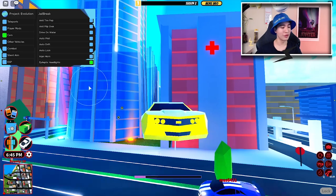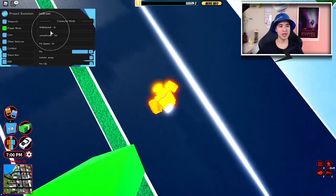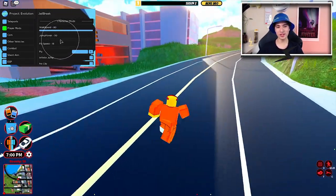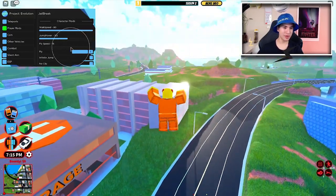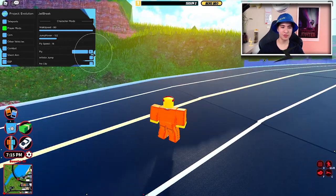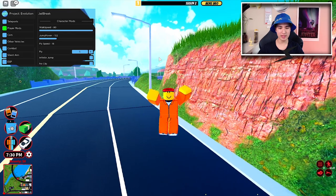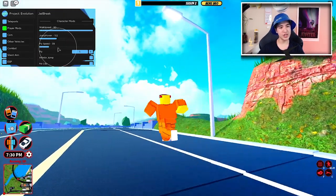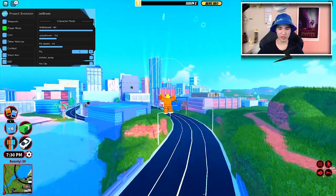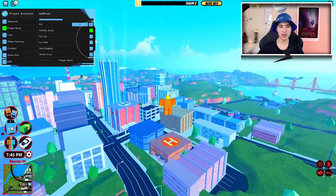Pretty cool features. We have walk speed — how fast you want to walk. This is normal, this is higher, and this is max. We also have jump power — how high we jump. We can change that. And we also have fly speed. We can set a key bind like S, so every time we click S we fly, and we can change the fly speed. We also have infinite jump, which lets us infinitely jump.